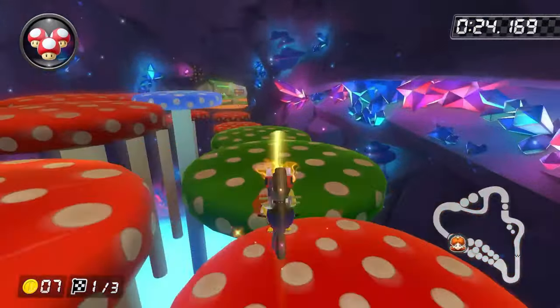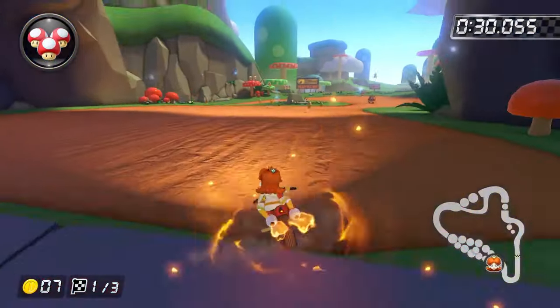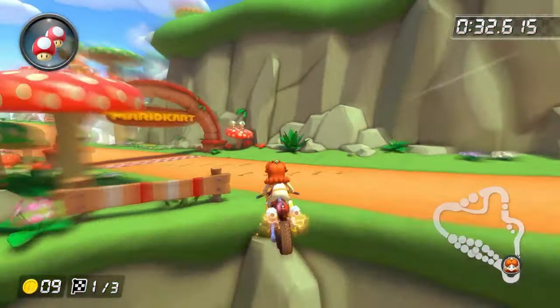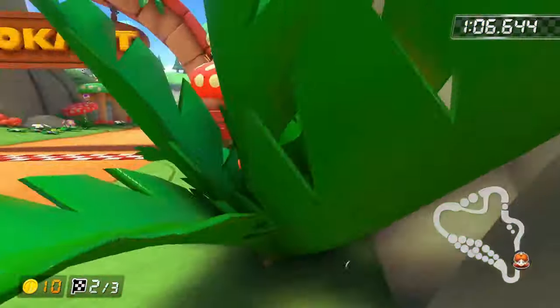Mushroom Gorge gap jump. Hold down every time you trick off these mushrooms because it lets you consistently skip this last mushroom. When you're drifting, you want to align yourself so that you're cutting off as much as possible. Then use your mushroom and hop off of the grass. I recommend having two mushrooms for the shortcut because the landing is very inconsistent and you usually end up going off-road.